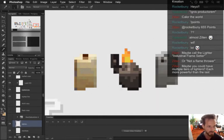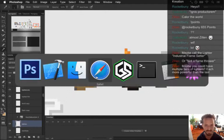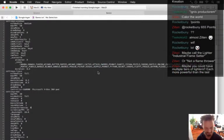Industrial Flamesetter - multiple tiers of lighters. I only got so much more time. I wish I could make every single item multiple-tiered.